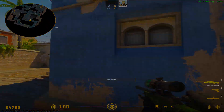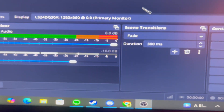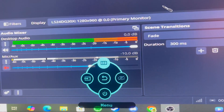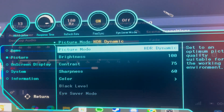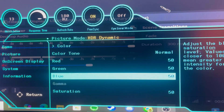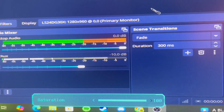For the final part, to get that final boost in contrast, go to your monitor settings. I have a Samsung monitor, so I just press the button, go to the menu, go to Color, and set the saturation to 100. You can see it change on screen.